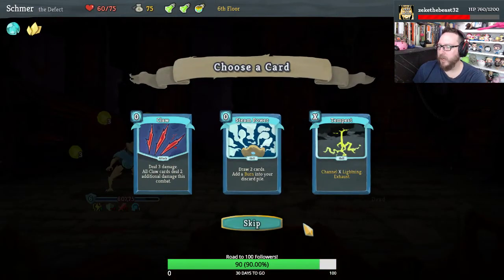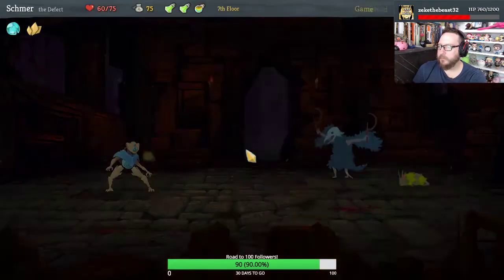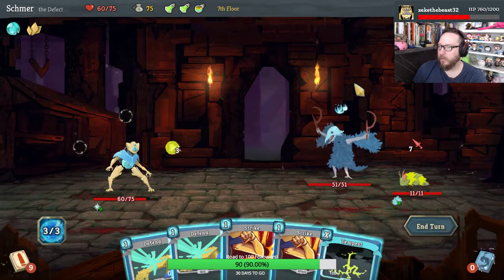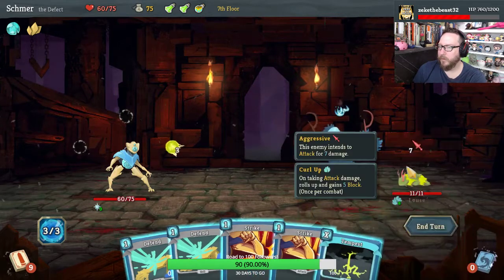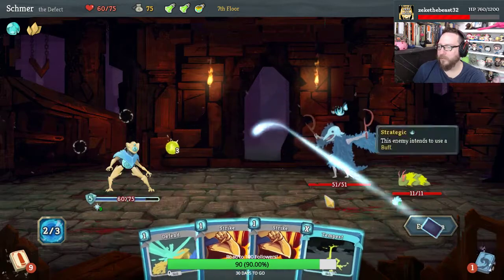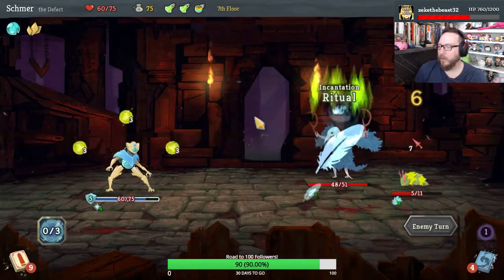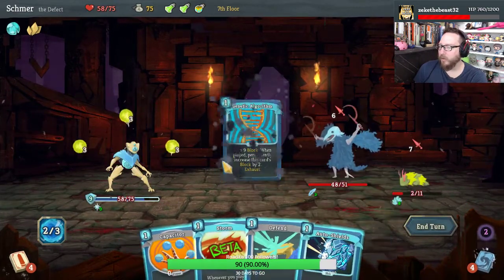Bronze Scales are fine. Channel X lightning — yeah. We're not going to get a kill on this guy no matter what we do. I think I'm going to play one Defend, take two damage, and then get two lightning orbs. Hopefully we'll get a kill on this guy without having to do anything. Genetic Algorithm is great.